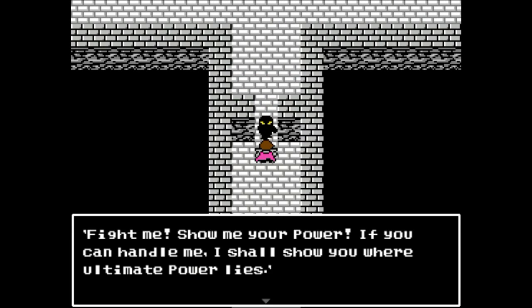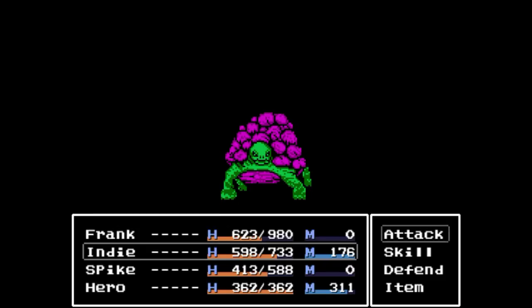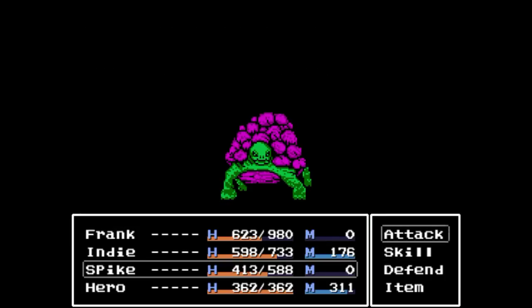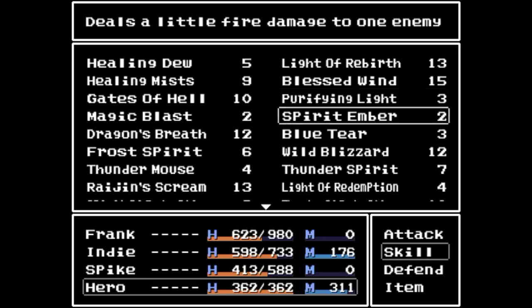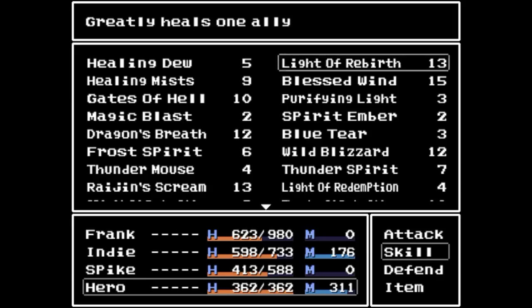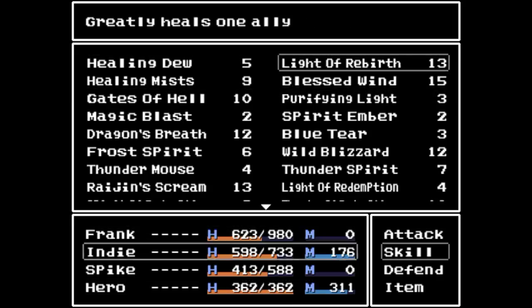[Boss NPC]: Fight me. Show me your power. If you can handle me, I shall show you where ultimate power lies. Will you face me? We don't have much choice, do we? Dire Turtle! I'm going to pop Tanglevine just to slow him down, and I didn't realize I was that low on health. I have to light a reaper, I think.